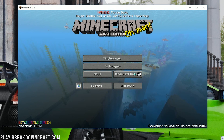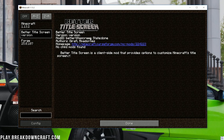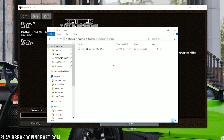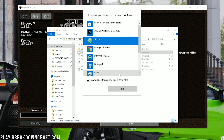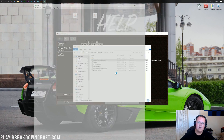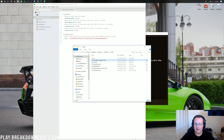Here we are on the Minecraft main menu and as you can see, Better Title Screen is installed. Going into the mods folder in-game confirms it's there. If you go back to .minecraft and then click on the config folder, you'll see the Better Title Screen config file. Double-click on it and open it with a text editor to customize options like Show Mods Loaded, Forge version display, custom text with color codes, and much more.